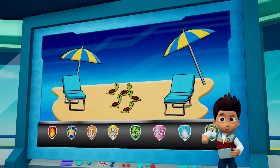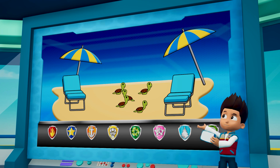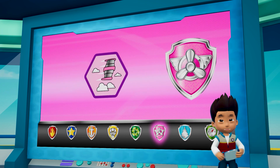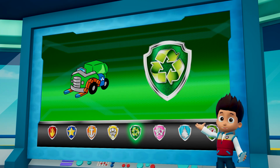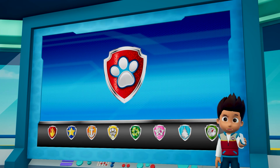Captain Turbot has reported that a family of sea turtles got lost on the way back to the bay waters. We have to help them. Skye can fly through the air to find the sea turtles. Rubble can repair the path back to the bay so the sea turtles can get to the water. Rocky will go with Rubble and make sure that the path is clear. Paw Patrol, let's save the sea turtles!